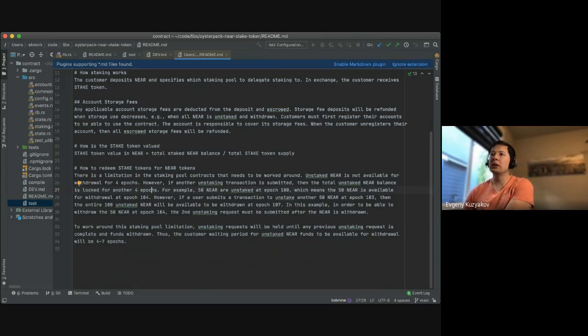The problem is because the staking pool relogs everything after another unstaking action. So if multiple people through this contract stake into the same pool, they will need to either wait for unstaking to happen — four epochs — or they will break the withdrawal for the previous person. A workaround is that unstaking requests will be held until a previous unstaking action is completed. That works, and usually you don't need to unstake because you already have a staking token which you can trade and exchange for NEAR somewhere else.